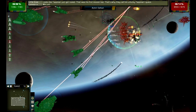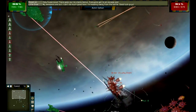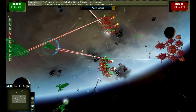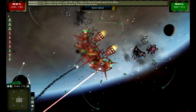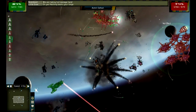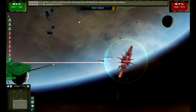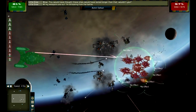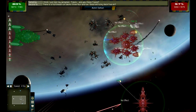I can see my overall life over here and their overall life — as I destroy ships their life drops and as they destroy mine it drops. There's a lot of lasers and stuff being fired. I believe the numbers popping up are telling me the damage I'm inflicting and where. This is going great so far for me. This would be a great game for Star Trek fans — I know they're really into spaceship battle games.